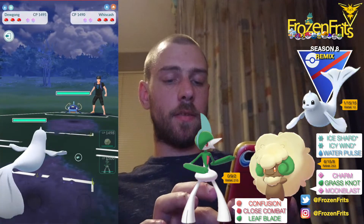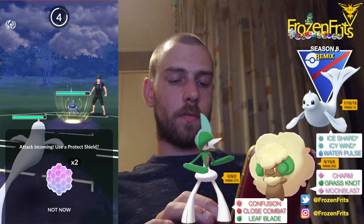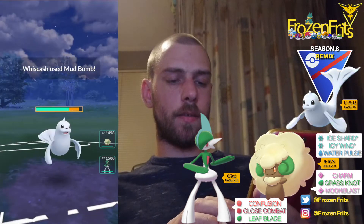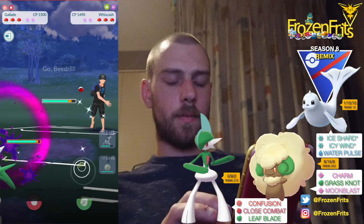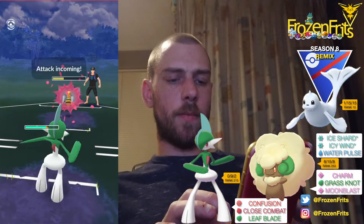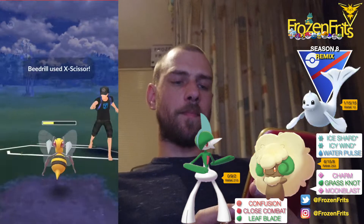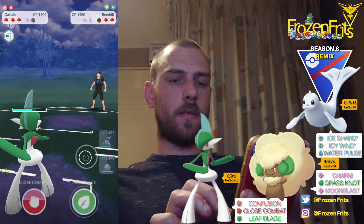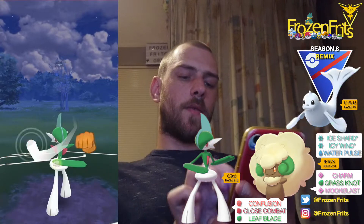We're going to start off against the Wish Cache. I am not going to shield this, and I'm going to switch into my Glade. We're going to farm it down. We're going to shield this. And then he comes in with Veriton.